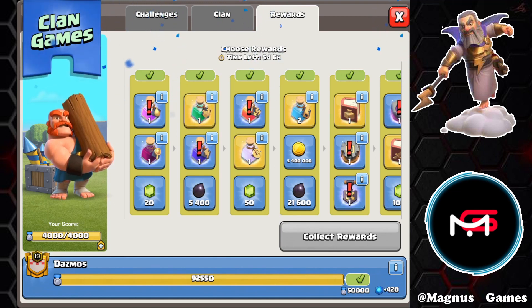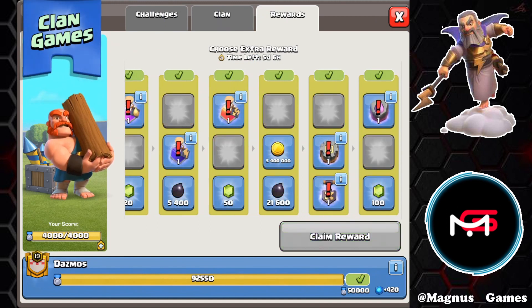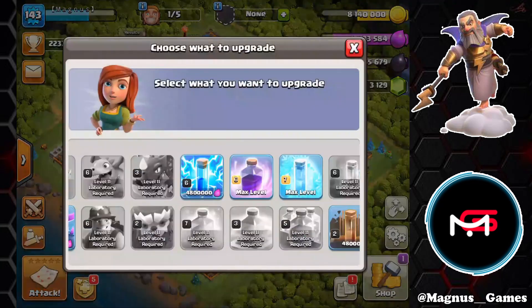We're also going to go for the training potion over the dark elixir, because with one training potion we will definitely get more than 5,400 dark elixir. And we're going to go for the resource potion to make our research lab as efficient as possible. The last thing we're going to go for is the rune of elixir — we'll come back for that within the next five days.